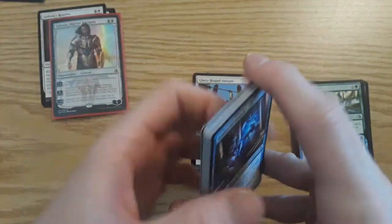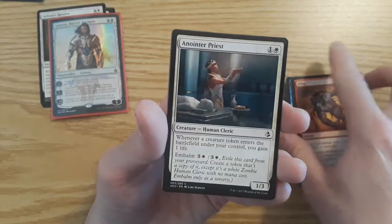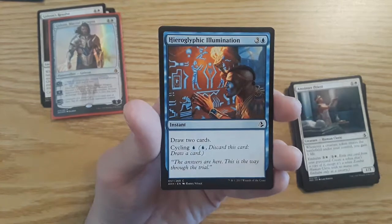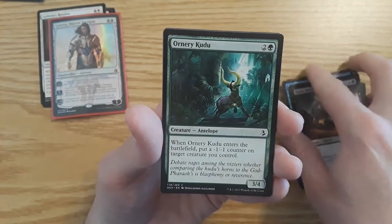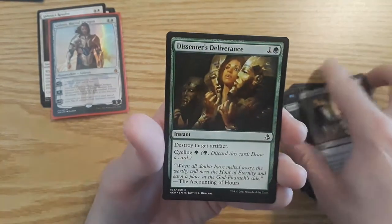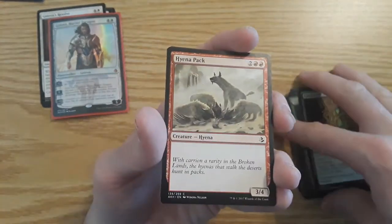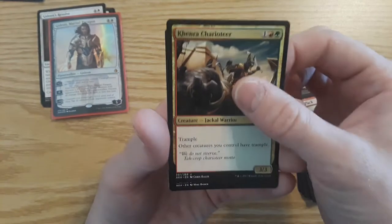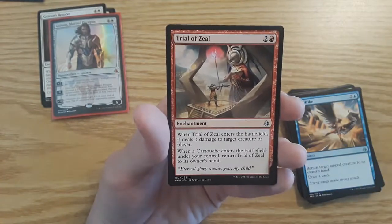Last pack: Seeker of Insight, Fling, Anointer Priest (Human Cleric), Hieroglyphic Illumination — really cool artwork — Doom Beetle (don't really like that card), Ornery Kudu again, Final Reward (exile target creature), Dissenter's Deliverance again, Cartouche of Strength again, Hyena Pack, Khenra Charioteer, Jackal Warrior, Gale Strike. The last uncommon is another Trial of Zeal.